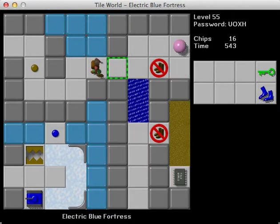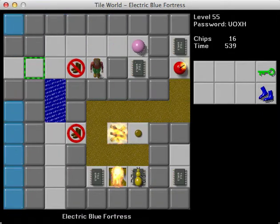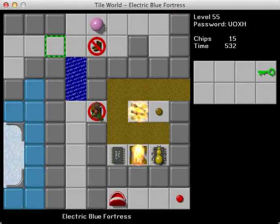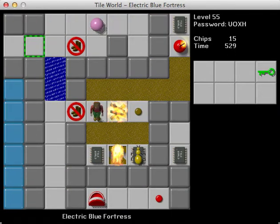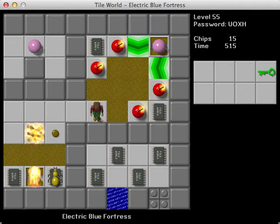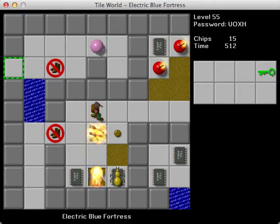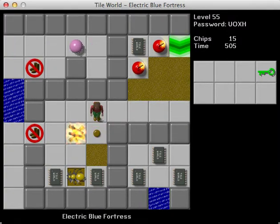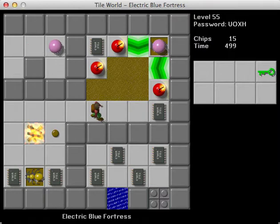I kind of have this OCD thing about pressing all the blue walls I can press. That's one thing I'm not a big fan of with levels where there are walls you can't reach — I can't press them and they're always going to be blue, which is kind of a bummer. So how to handle this — does the bug go up? I honestly don't see any other way this is possible. I can't get the chip — that doesn't seem to be doable.